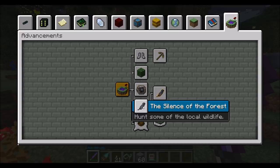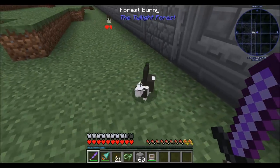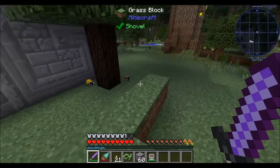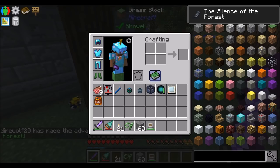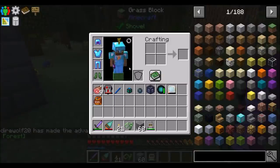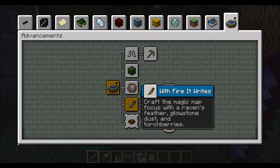This guy — hunt some local wildlife. We basically want to look around. Oh, little forest bunny — I want that morph, but I feel like it would be harsh. Tiny birds. I know I'm a monster. First off, we hunted some local wildlife like we were told to do, which was the achievement we just got. But we need to get a raven's feather, so we have to find a raven in order to get a map.